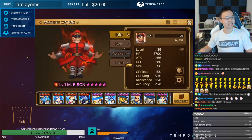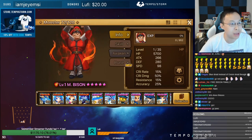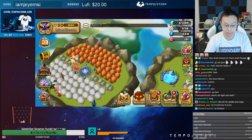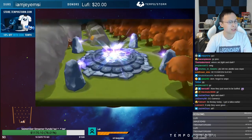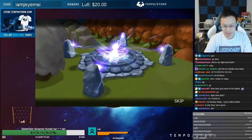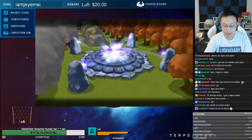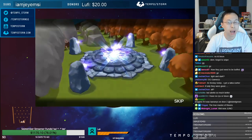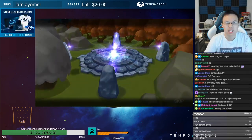Now I got them all, baby — all three Bisons! Probability works itself out. My last summon session was about 200 mystics with nothing, so I'll take it. I got another blessing already ready. Between Bisons and Reus, I'd rather have Reus just because they look cooler.